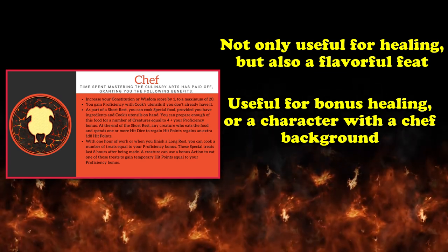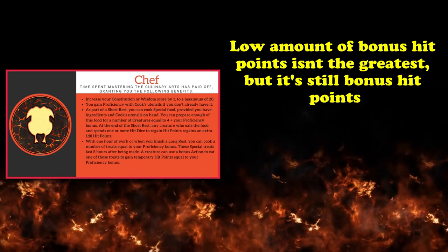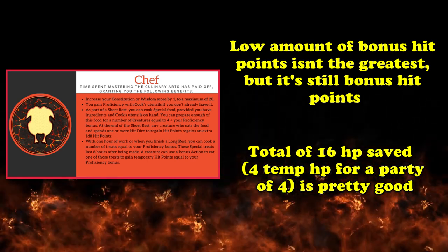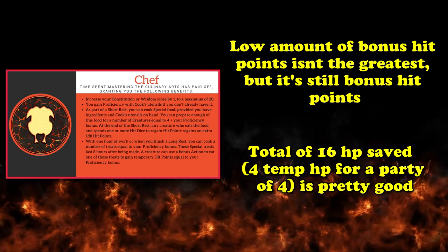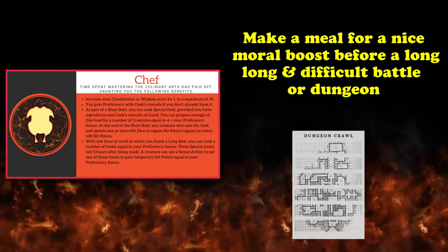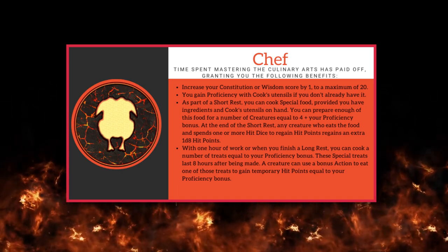An extra 1d8 healing per short rest is 1d8 more hit points that you wouldn't have had before this feat, which can help conserve your party members' hit dice just a little bit better. The temporary hit points granted from this feat are kind of low when compared to other ways you can obtain temporary hit points, but being able to mitigate a total amount of damage equal to your proficiency times the number of party members you have — assuming you make enough treats for your entire party — is actually pretty good. So if you make treats for you and 3 other party members and assume you have a proficiency of 4, you can effectively mitigate a total of 16 hit points of damage spread across you and your friends. And you can do this as part of a long or short rest, since it only takes an hour to cook up these special treats, so there's no hindrance or extra work involved. This feat's ability to provide a fantastic flavor option for characters with a love for cooking, as well as additional benefits throughout the day, is why this feat makes this list, even if it's not the most useful feat you can take.